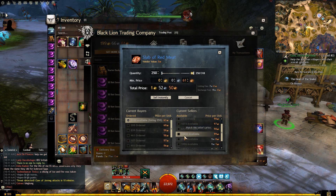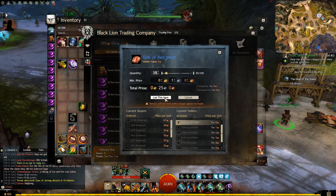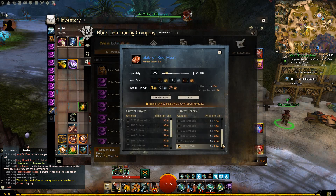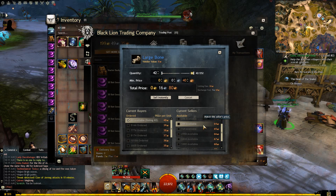For Slab of Red Meat, this is a pretty big wall — 30,000 listed at 99 copper. I actually saw it above this when I came back to the game a few months ago. Another thing to pay attention to is the increment amount. Because if we're dealing with an item like Slab of Red Meat, you don't want to increase it by 1 silver each time — you want to go 5 to 10 copper at a time. If you list Slab of Red Meat at 2 silver, it's probably never going to sell or it might take a year. So this is going to be another item with a monstrous wall we need to pay attention to.